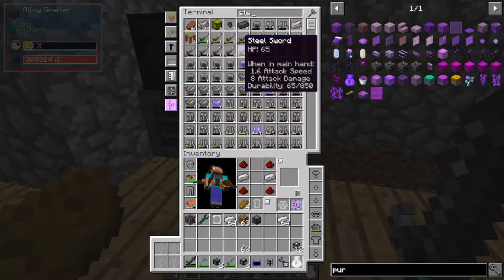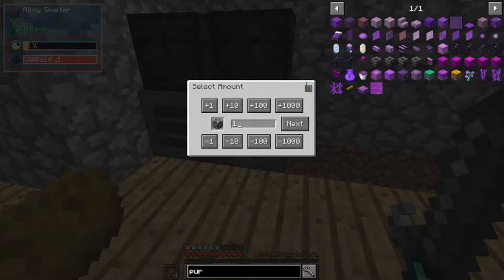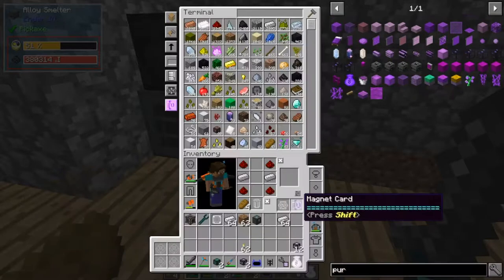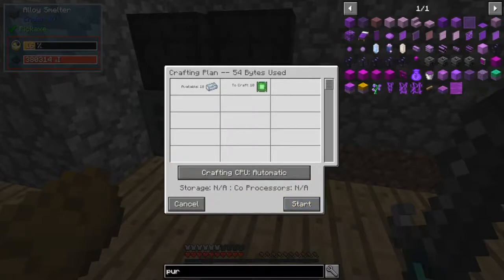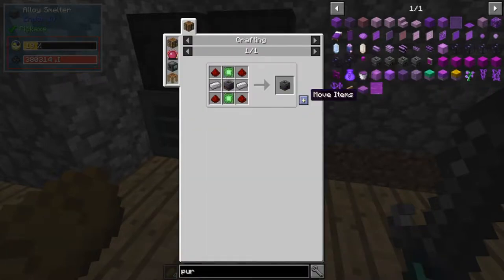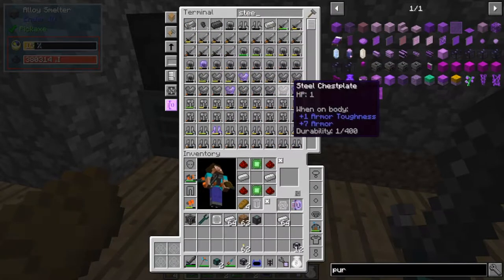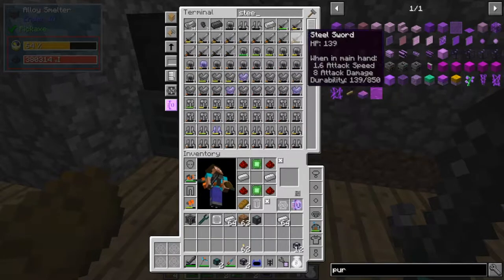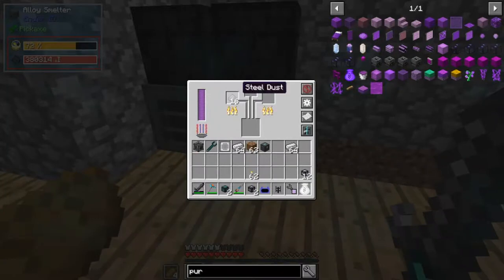Gonna want probably just one steel casing now, or two — I think I'm gonna need two. And then some circuits, ten, because I can basically always afford them. Steel casing... oh, it's glass. Just gonna wait for this.